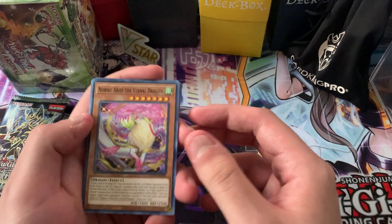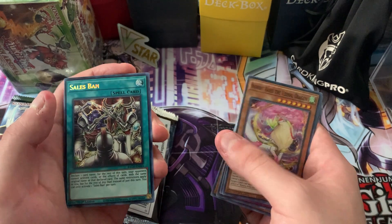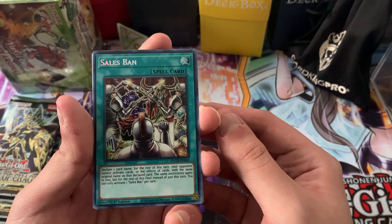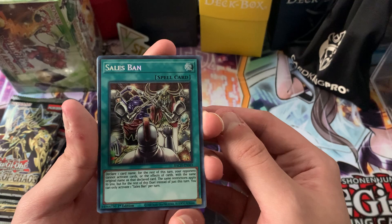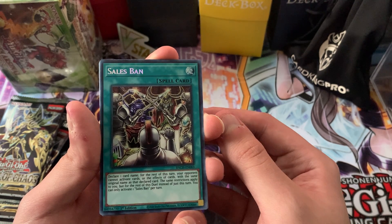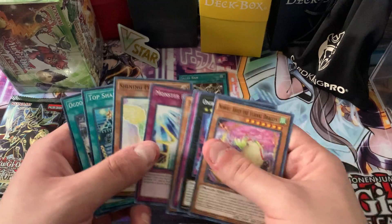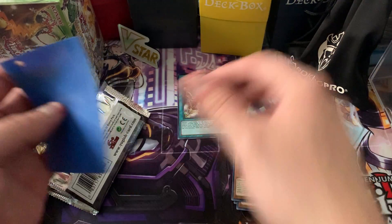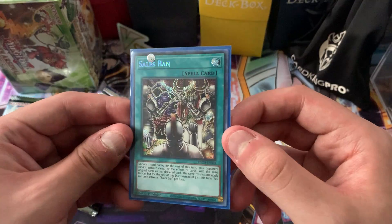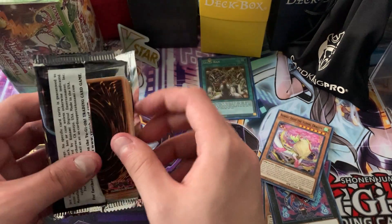Let's see what we got here. We got the Dragon, Soul Sweeper, Tribe Drive, Magnet Warrior, and — is that a Secret Rare? It is! Secret Rare on the first pack: Sales Ban. Declare one card name for the rest of this turn — your opponent cannot activate cards or effects of cards with the same original name declared. The same restrictions apply to you, but for the rest of the duel instead of just this turn. The Secret Rare — first pull. Nice way to start out the video with a Secret Rare Sales Ban. Seems like a decent card — pretty much used in an anti-meta-ish deck.